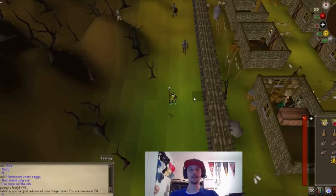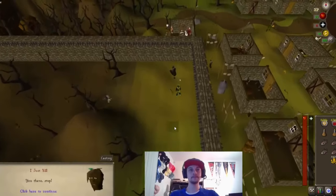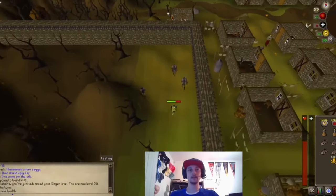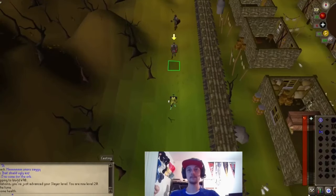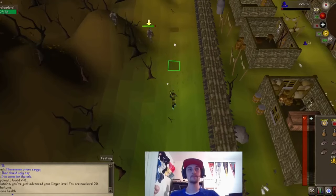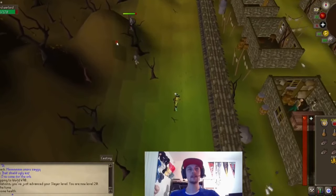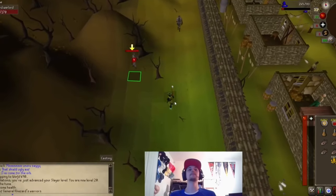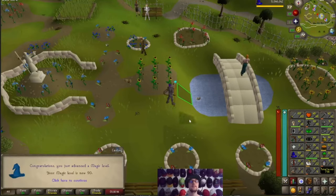I'm gonna show you guys a really easy way to kill the Khazard Warlord during the Tree Gnome Village quest. We're gonna go ahead and talk to him, and then as soon as he starts attacking you, run back to this twig right here. As long as you're at this twig he can't attack you. Just attack him with magic from here — he'll run out of range, you run back to him, and as soon as he comes back just step right in front of that twig and he's out of his range and won't be able to attack you.